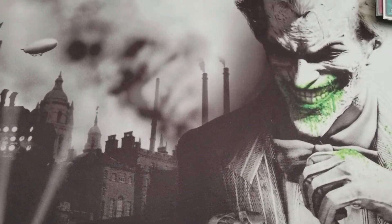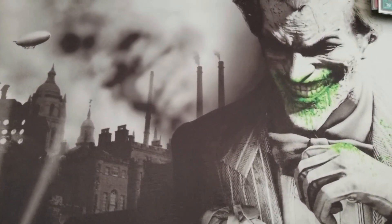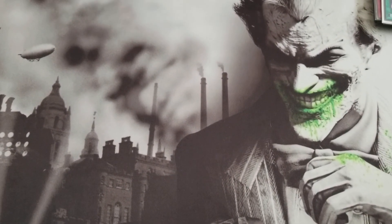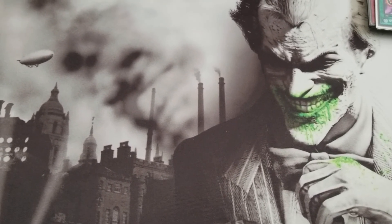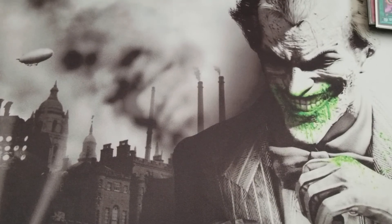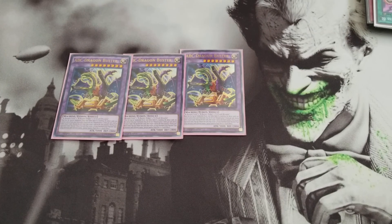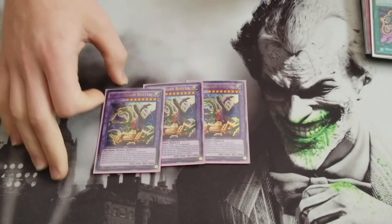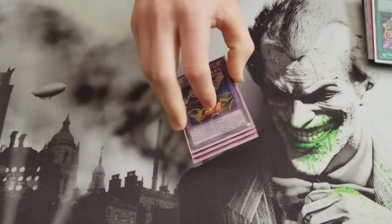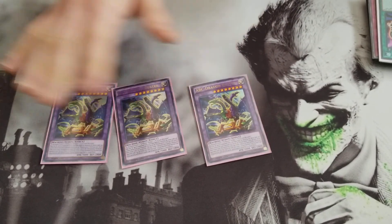Onto the extra deck — pretty standard. I was missing a second Decode Talker, so Gaia is going to be my second Decode Talker. Of course you run the three ABC Dragon Buster — this is your win condition, your boss monster. You need to run this at three. Anything less is bad. If you don't run this at three you don't know how to play Yu-Gi-Oh!